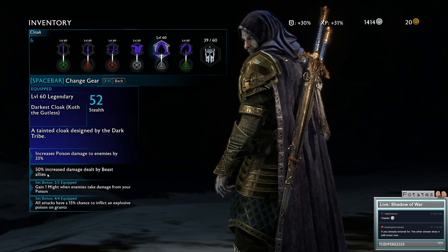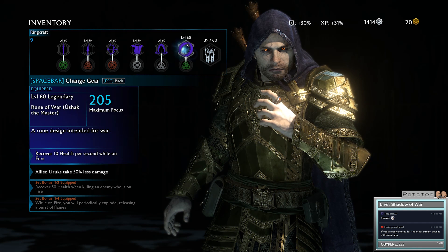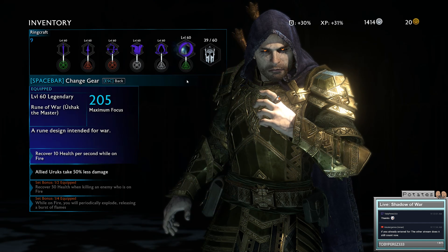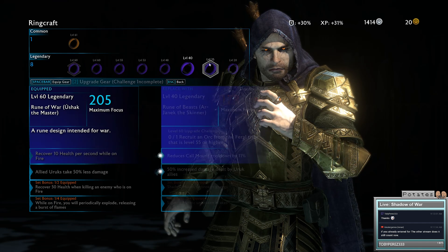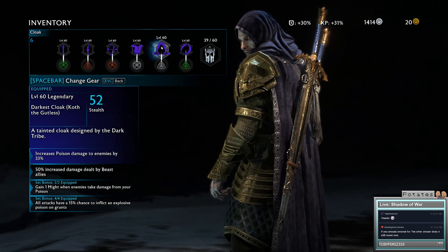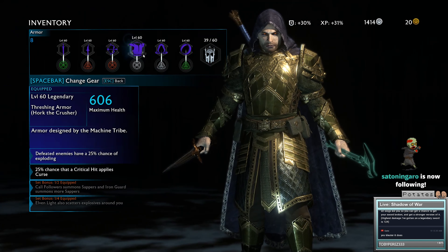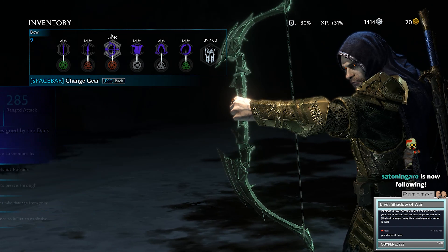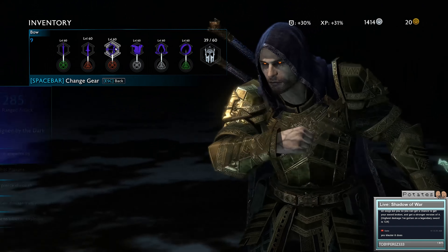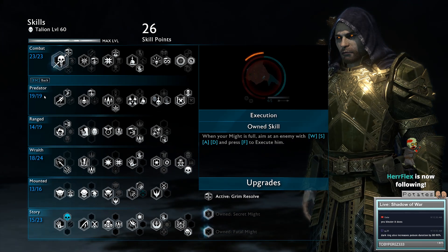This cloak is probably not the best one to have and could be replaced, but I just haven't found a better one. It'd be good to have the dark ring - it would give a further 33% poison damage. So all you need for the dark set is the machine tribe chest piece and the four-piece dark tribe set. Probably best to have the first few weapons as dark.